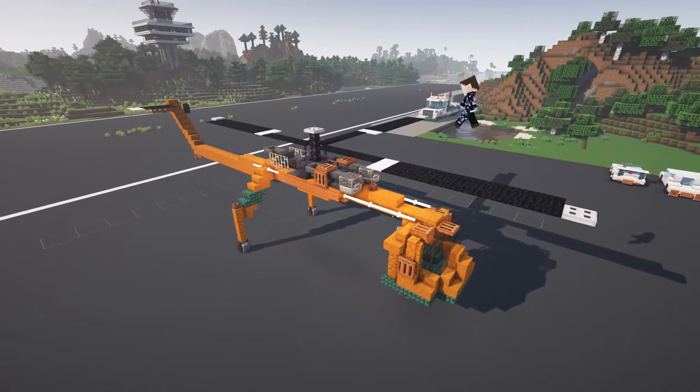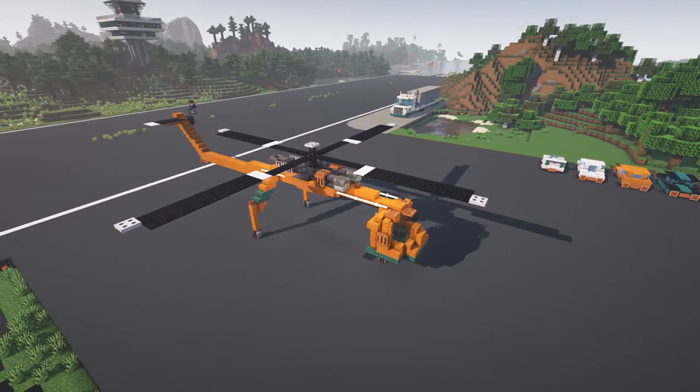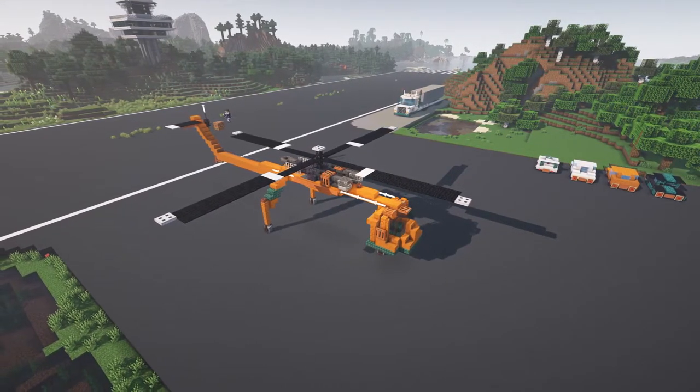This is in a creative world, but there are no cheats used like invisible item frames, so I might create this in our real world on the Droid Lincoln server. I'll put a list of materials used in the comments section.